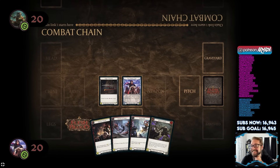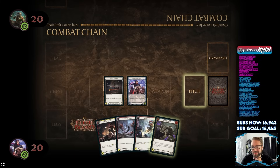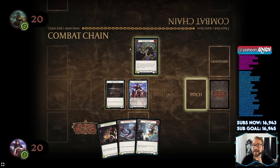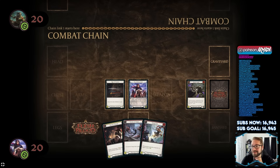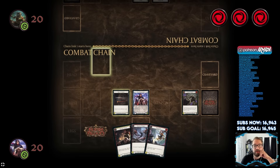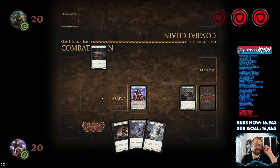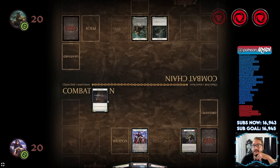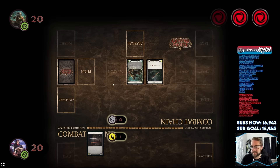Remember, red cards give you one energy, yellows two, and blues three. It is generally best to pitch your blue cards to get the most energy possible to pay for your higher-impact yellow and red cards. I want to play Salt the Wound — it looks cooler. Can I just play that? No, it won't let me break the rules. Okay, you have three energy — attack with Edge of Autumn by moving it to the combat chain, using one energy. Edge of Autumn is now attacking the opposing hero — this is the first link on the combat chain. Rhinar does not defend, and Edge of Autumn hits, dealing damage.